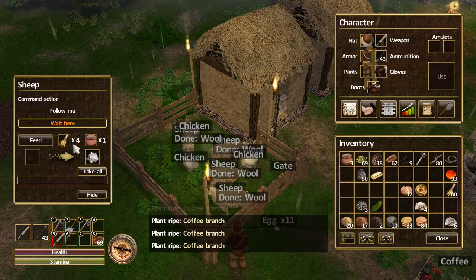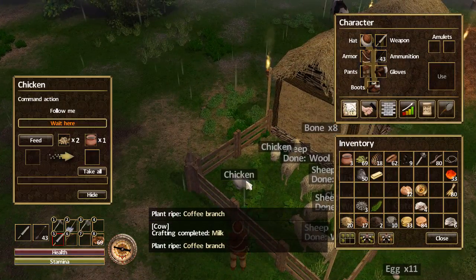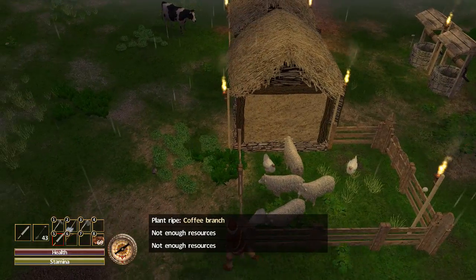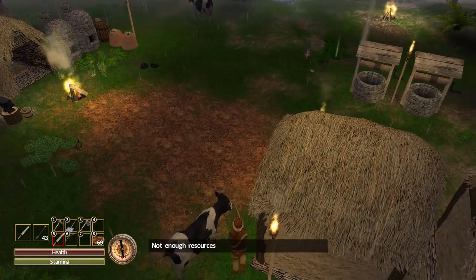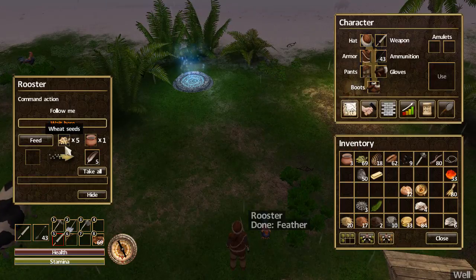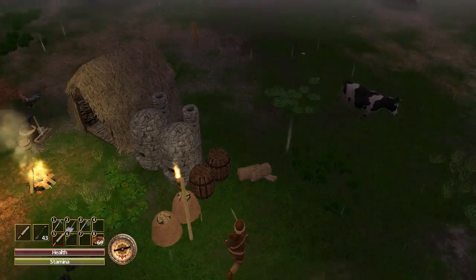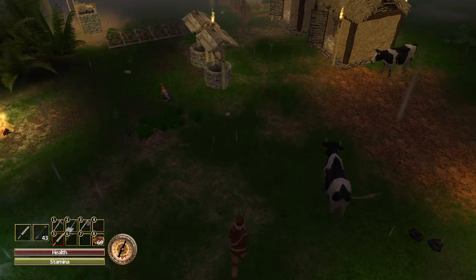Sheep produce wool — four wheat and one water produces one wool. Chickens need two wheat seeds and one water and produce one egg. Roosters: five wheat seeds and one water gives you five feathers, which is great since you need feathers for arrows.